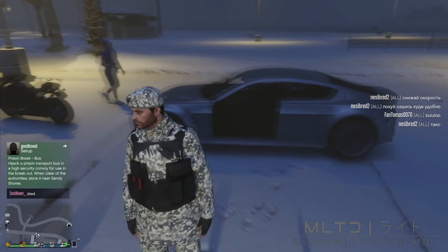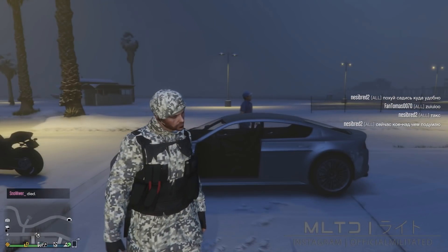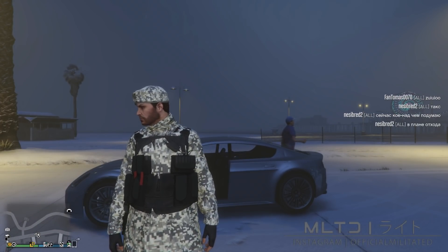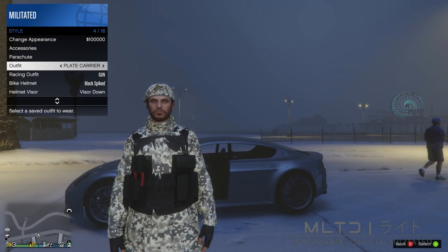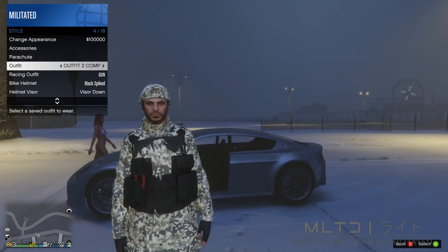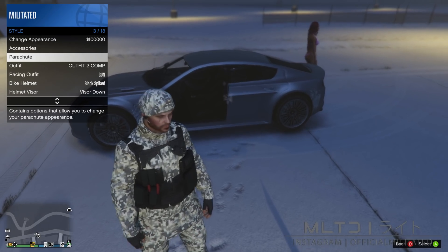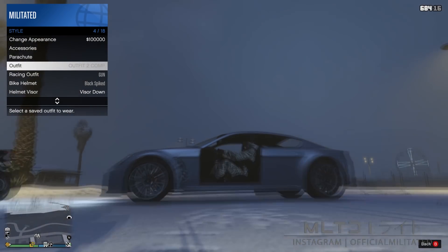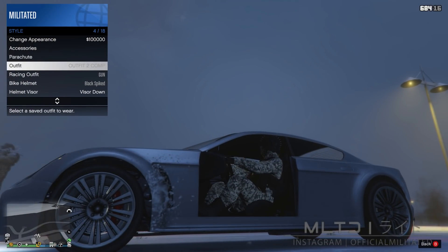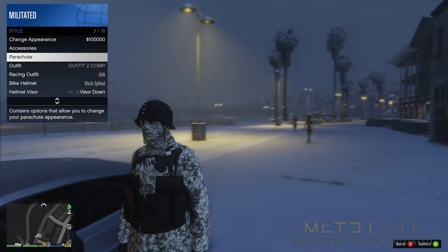I'd highly recommend bringing your own bike as they're much harder to find than a car. Open the interaction menu and go into style. Go down to outfit and scroll to the one we just saved — outfit two comp — but do not equip it. Press up to go to parachute, then enter the car. Go back down to outfit and equip it as soon as your character's hat disappears when you sit down. You have a short window so be quick. Then go back up to parachute and exit the car.